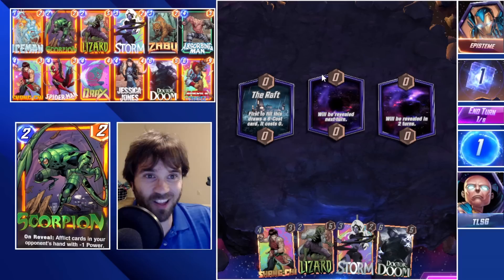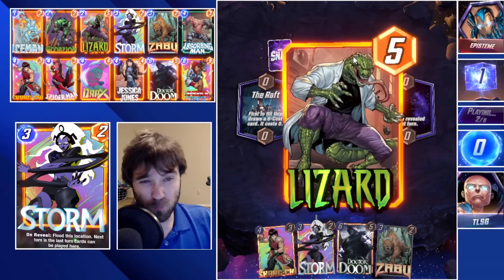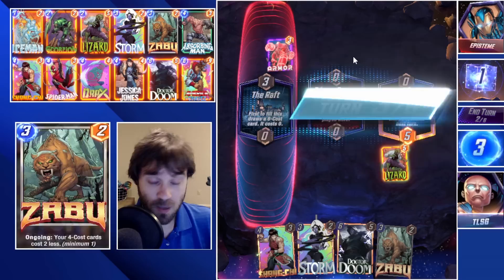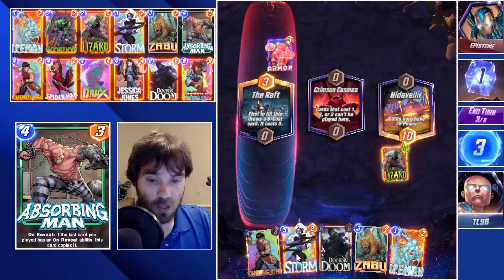Let's jump into a couple of games. First up we have Episteem, and the first location is the Raft. We'll probably play away from that location — push our Lizard and Storm into a different location. Typically the Raft will encourage players to play there early and heavy. If we can lock that lane down at the end, or lock the other location down while they've already capped out the Raft, then we have a lot of control over those last turns.